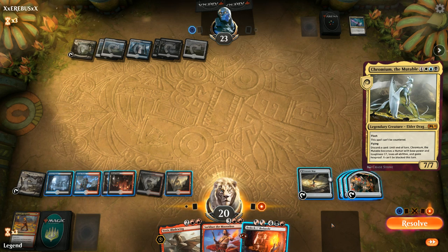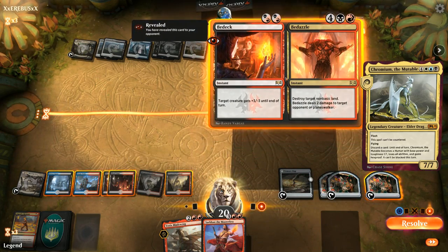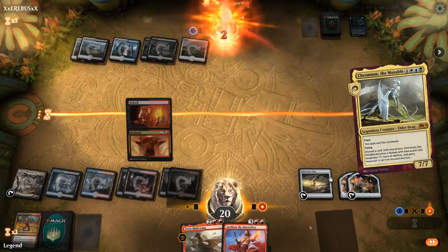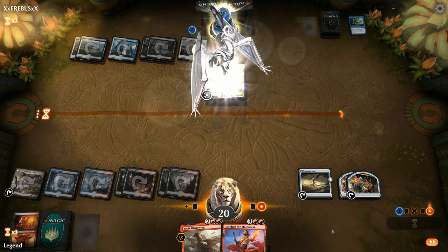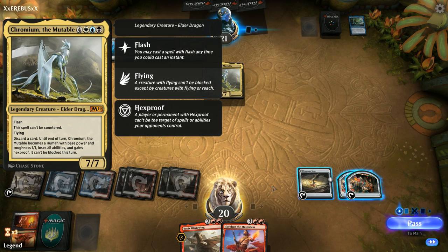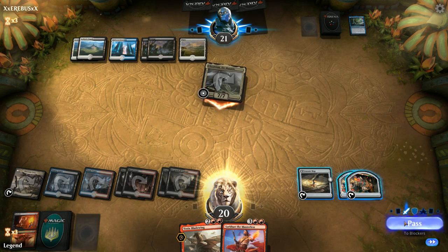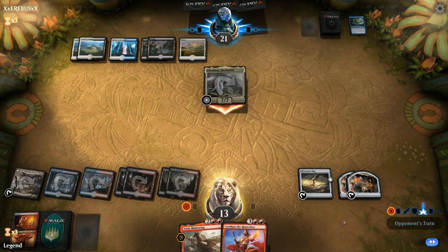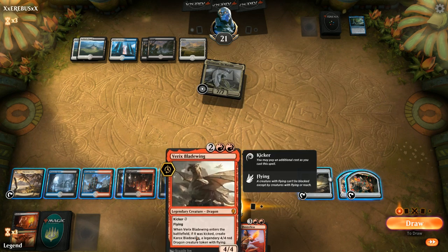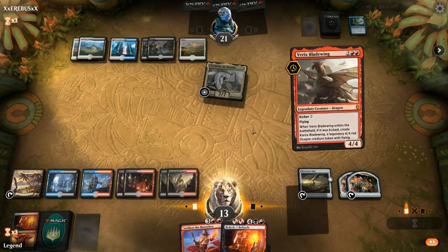Chromium — that's unexpected. Well, I can kill the Azcanta with Bedevil and then try to block Chromium with our dragons. Chromium is a 7/7 flying that cannot be countered, and our opponent can turn it into a 1/1 with hexproof that's unblockable. But if we just have a few dragons out we can try to double block it. Down to 13. We won't scry this turn, scry on upkeep instead. I do want to play kicked Bladewing — let's draw another Bedevil. Yeah, let's just play kicked Bladewing and hope it resolves.